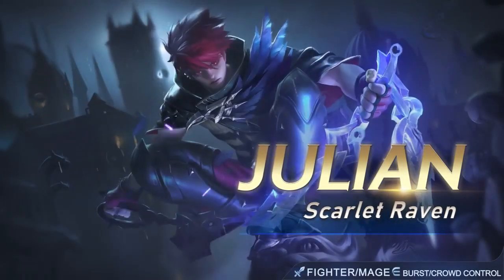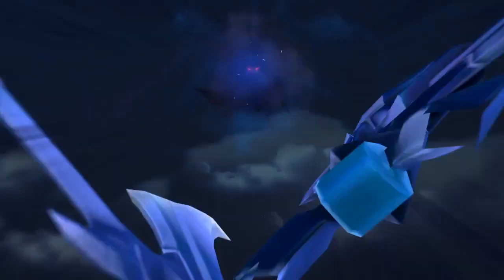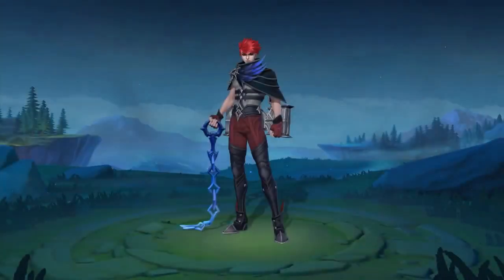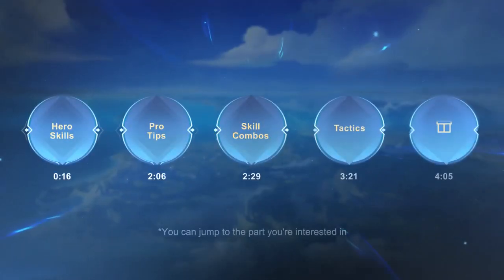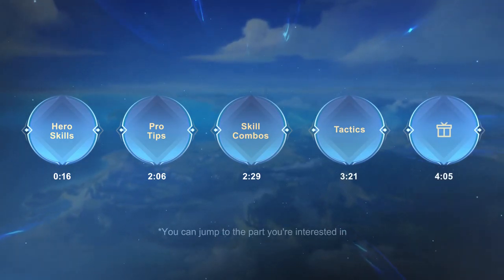Hi, everyone! Welcome to the latest episode of Hero Spotlight, featuring Julian, the fourth member of the Forsaken Light Quad. By casting his skills in different sequences, Julian can enhance one of his three skills to handle almost any situation on the battlefield.